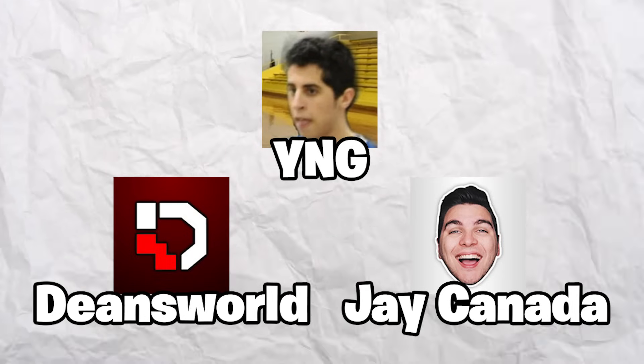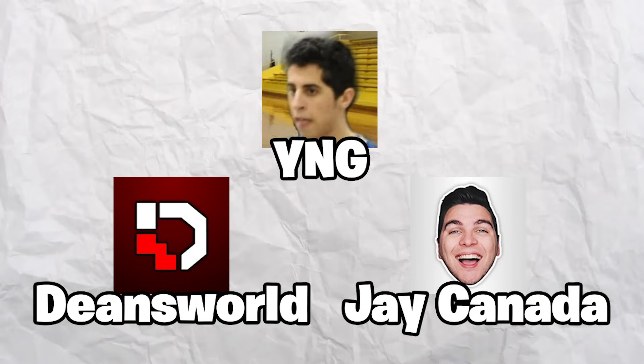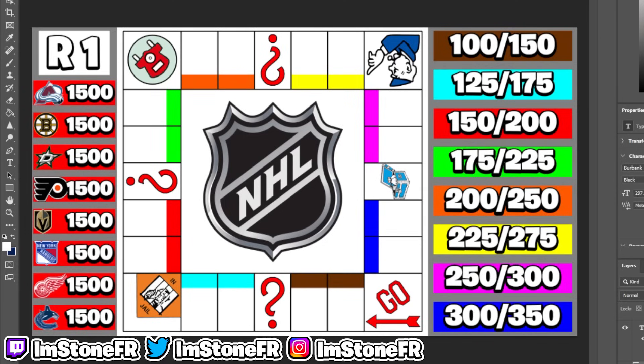A shout out to Jay Kanda, YNG, and Dean's World — they're the inspirations for this video. So it's time to start round number one. Every team has $1,500, and the Colorado Avalanche are going to be rolling the dice first.